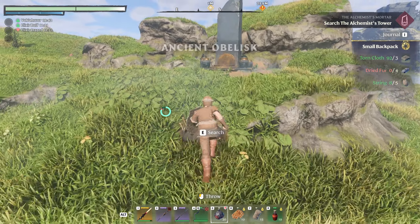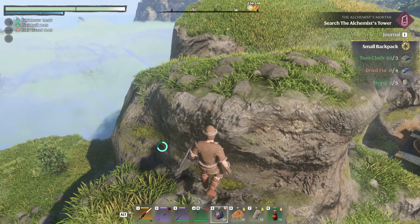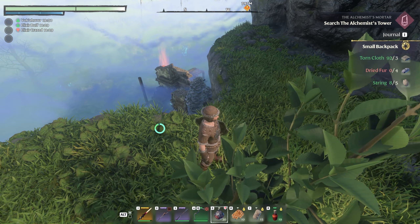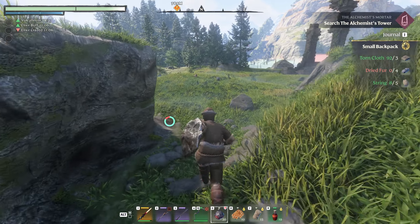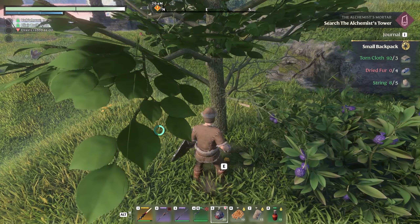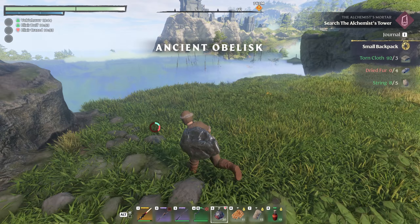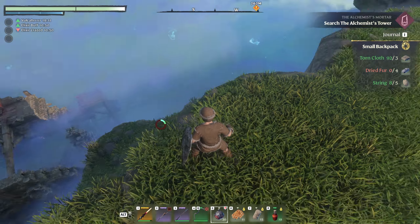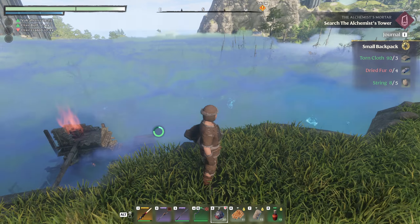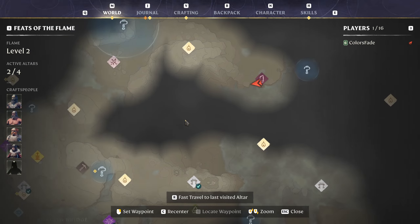This obelisk is the key. We've reached this obelisk — it's very nice. But it is not the end all be all. Our whole goal this episode — that is one of the important blocks that we need so that we can rebuild. The rough-cut stone block. I'm going to need to get down there and then get out. It looks like we can get out by going southwest. I like that plan.